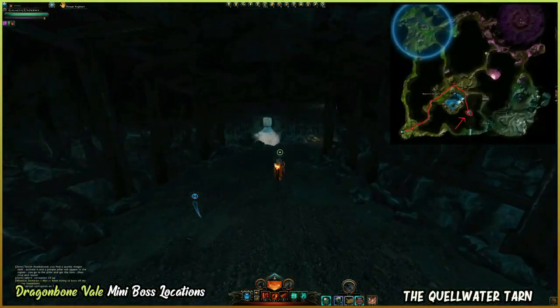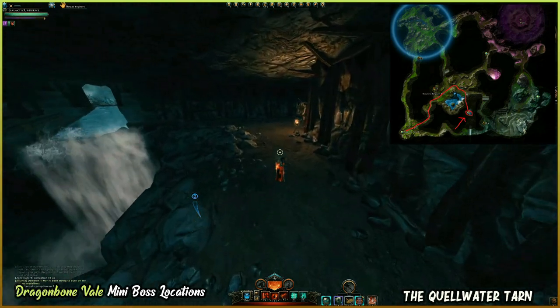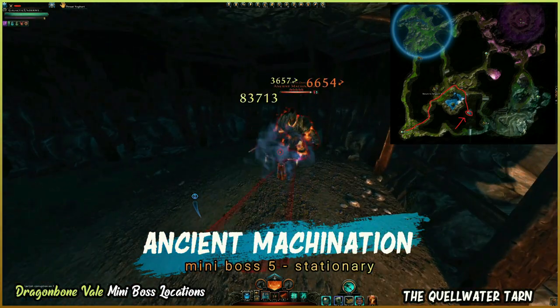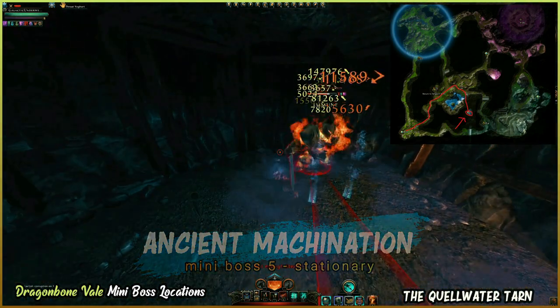The second miniboss we will find in this area is the Ancient Machination, who we actually just reached as you were following me along this path. Kill him off and let's go to our final location of the Quellwater Tarn.